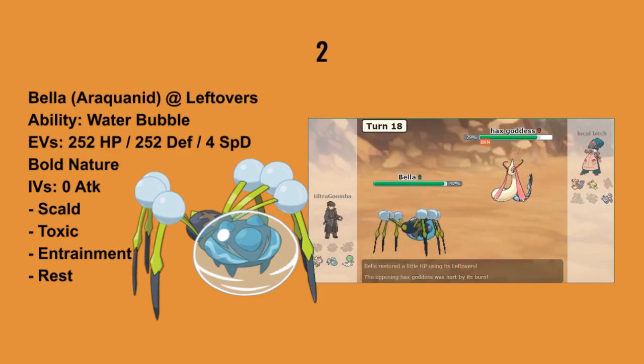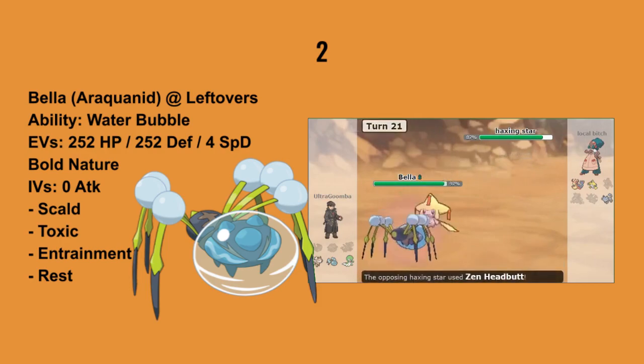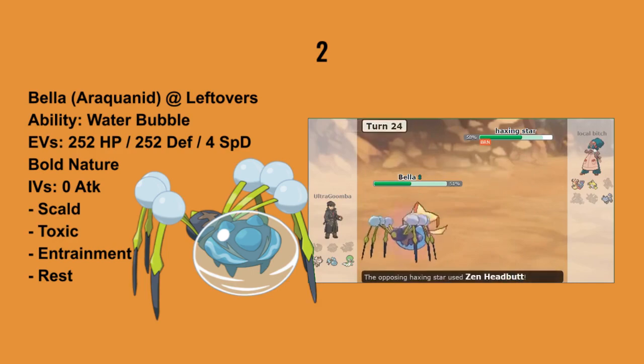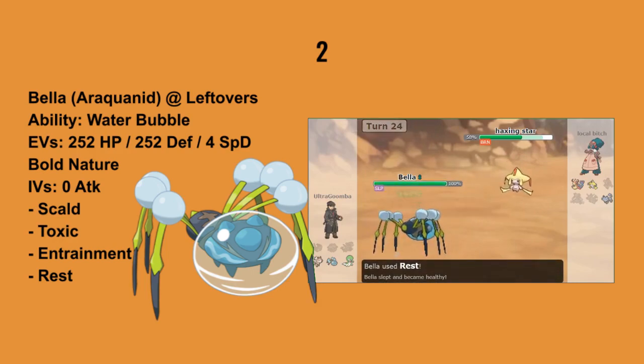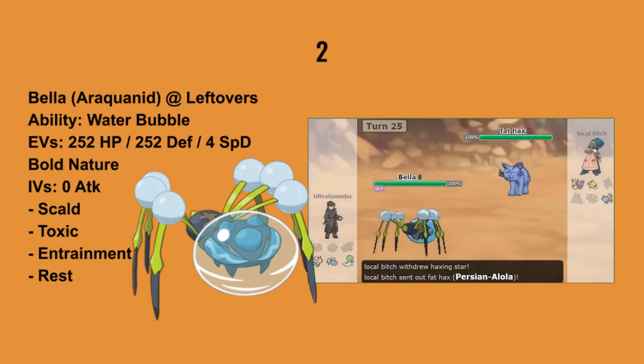Up next we have Goombus's Araquanid. With its set designed to take out Milotic, using Entrainment to make its Flame Orb useless and using Toxic to wear it down alongside Rest and Scald. This Pokemon was able to stand tall against Jirachi by burning and resting effectively. Even though this set did not accomplish what it set out to do — which was Toxic on Milotic — it still achieved victory against Pokemon the team would have otherwise struggled with, and that warrants it a spot on this list.